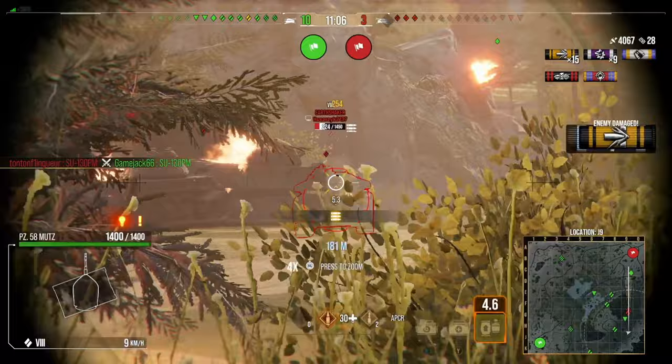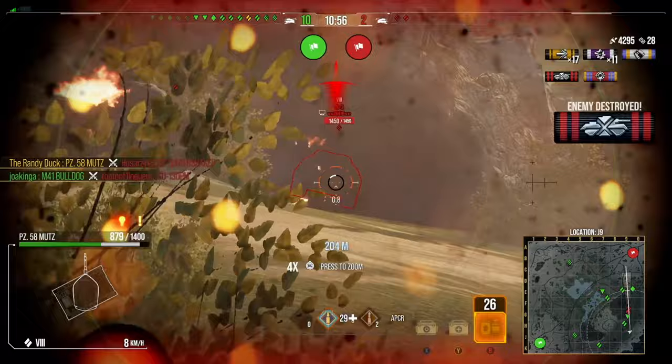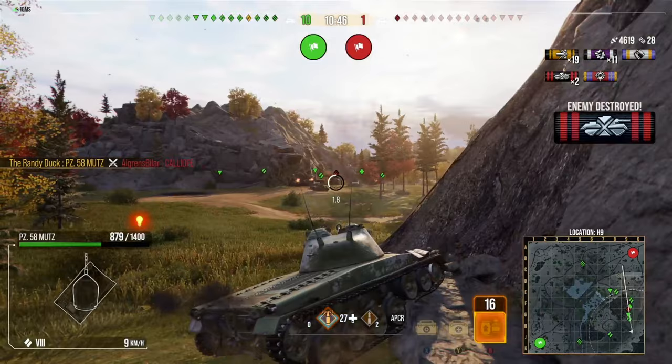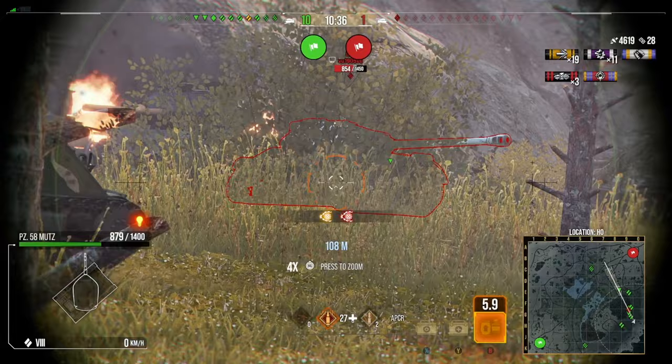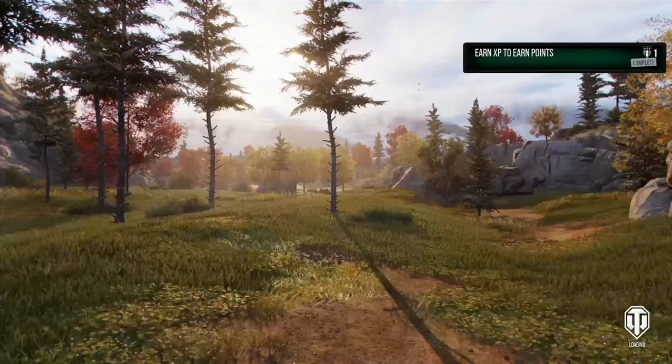I haven't lost any hit points yet, which means I can sit in front of guns and eat shots to get more damage out of this game. We're on about 4000 damage with only three tanks remaining. We pick up our second kill. We eat our first real chunk of hit points there, but with two tanks left it doesn't matter — it's just about getting as much out of this game as I can. I want to see if I can get to 5000 damage. I'm going to try and get the track shot in to pick up some track assistance as well.